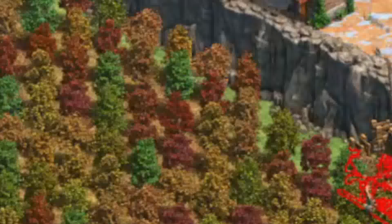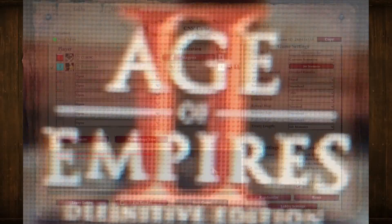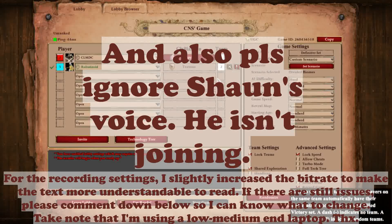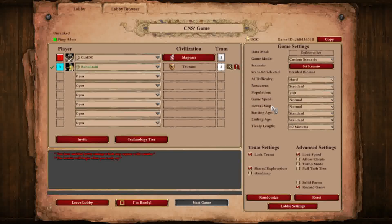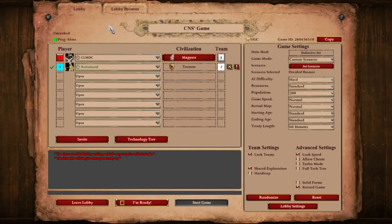Today I'm playing Age of Empires 2 Definitive Edition on Divided Biomes, one of my new maps. It's gonna be a 1v1 — me and Robotized. I'll explain the map after going over a few things. Same settings, same stuff, and these are the civilizations we've picked.